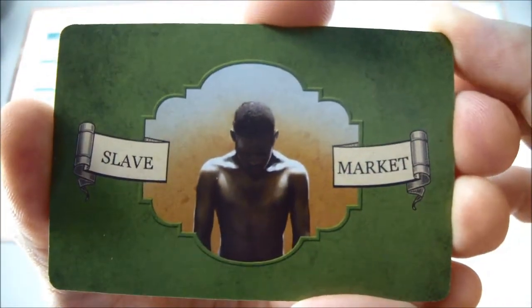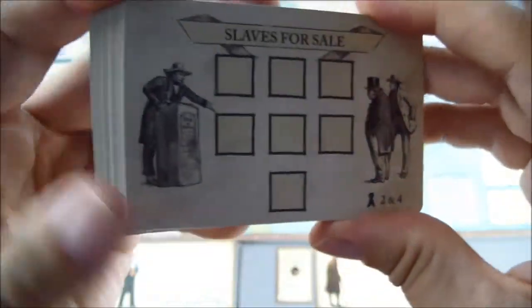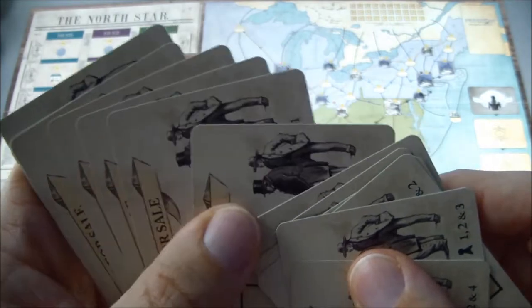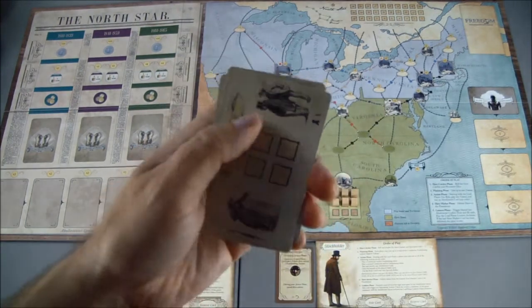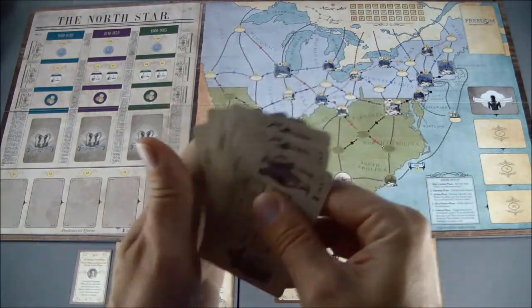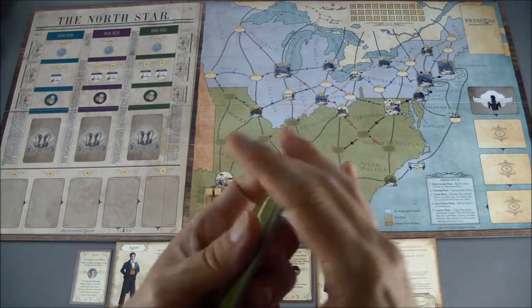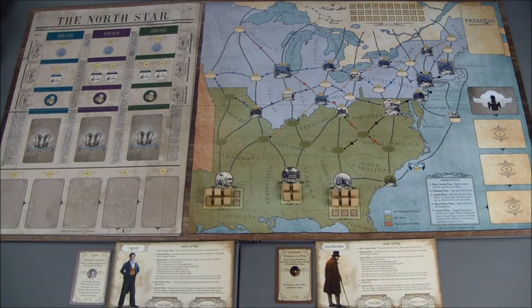Then we'll set up the slave market cards. You use eight of these according to how many players are playing — this is a two-player game, so any card that says 'two players' on it are the eight we'll use. The rest get discarded off to the side. We take our eight slave market cards, give them a shuffle, and place them on the market space.